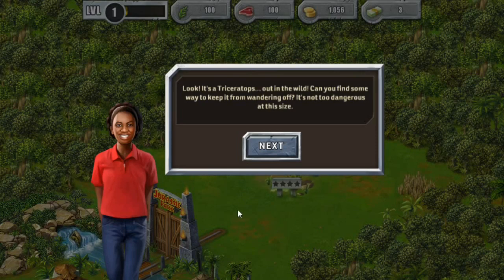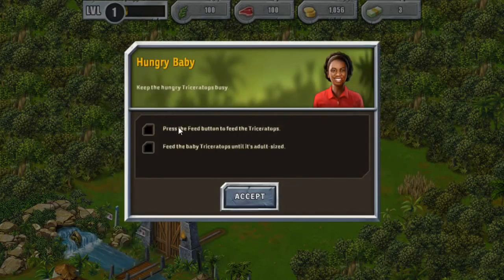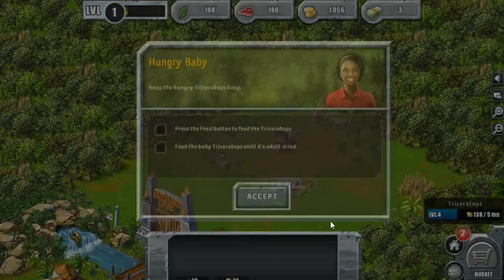I've seen some other people play it at higher levels, but I think we're going to have a great time because a lot of people have been begging for it. So on we go. We need to press the feed button to feed the Triceratops and feed it until it's adult size.